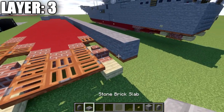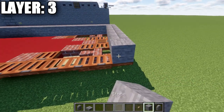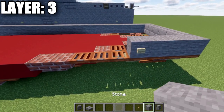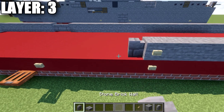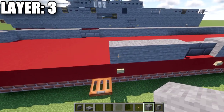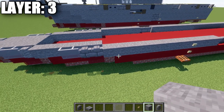Then take stone blocks: four blocks then a virtual button, then twelve blocks, another virtual button. Two stone brick walls, then four stone blocks, a virtual button, then nine stone blocks forward bringing us to the front. Fill stone blocks behind the stone brick walls to avoid gaps.